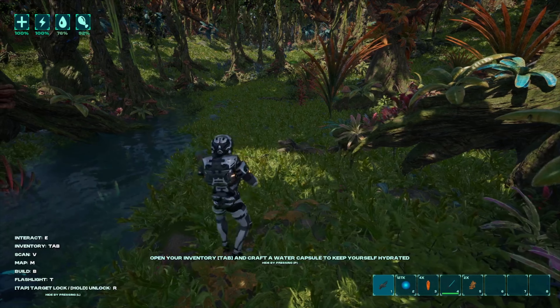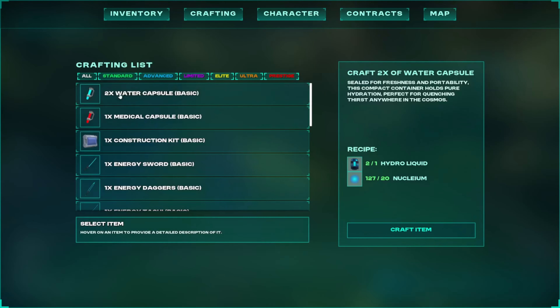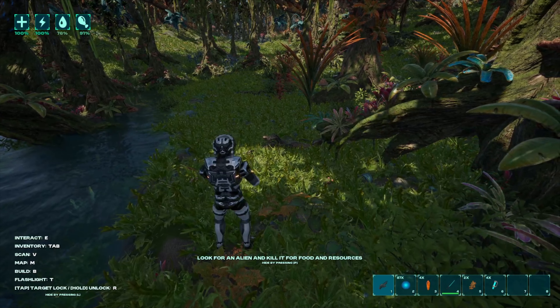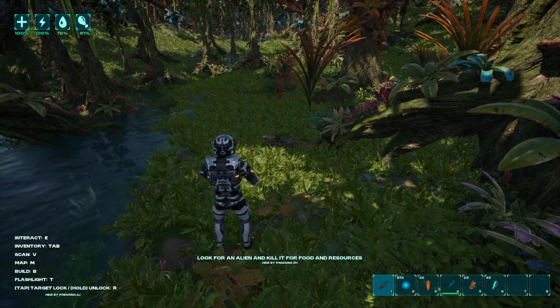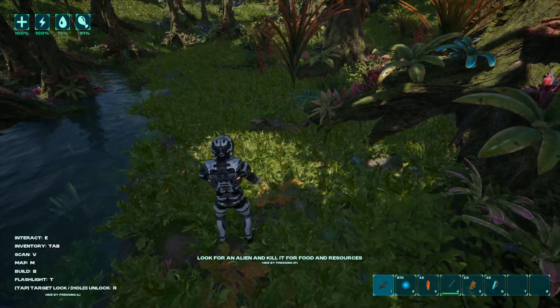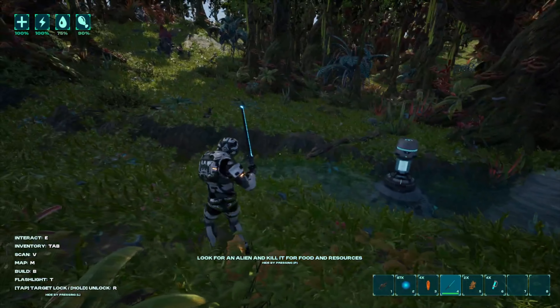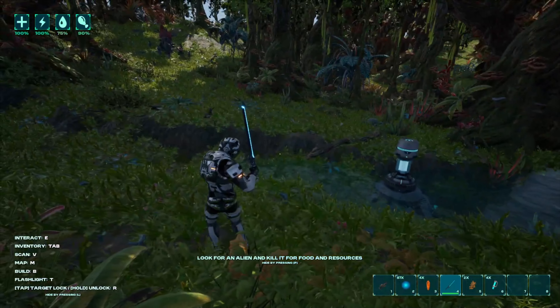Open your inventory Tab and craft a water capsule. We'll craft two of them just in case. We have health, energy, food, and water — not too hard to keep track of. Kill aliens for food? You want me to kill aliens? Is there a lock-on button? Tap for target lock or hold for unlock — it's R. Okay, so R to lock on and unlock.